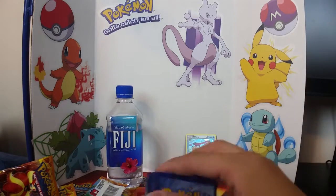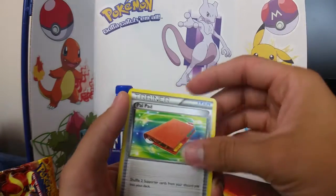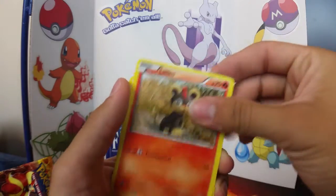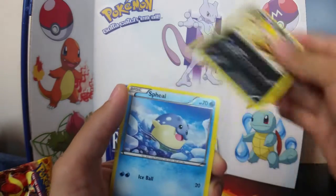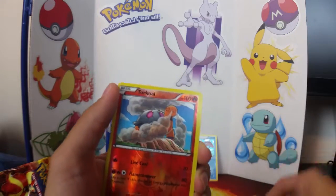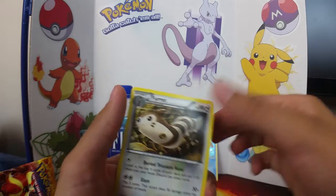Rock, rock, green from the back. Roserade, Palpitoad, Sealeo, Litleo, Raichu, Seadra, Entrant, Weezing, reverse Twerpish, and a Ferrothorn.